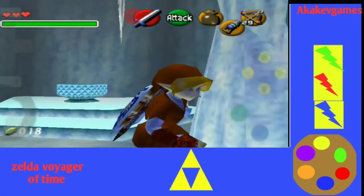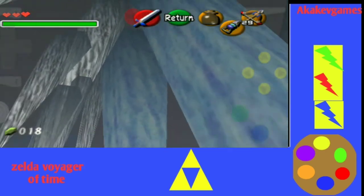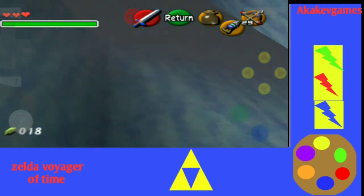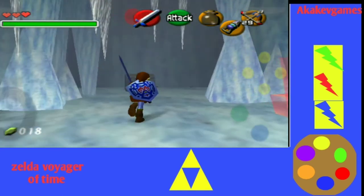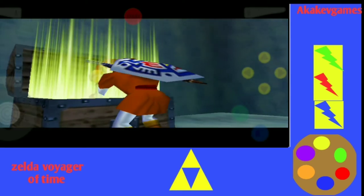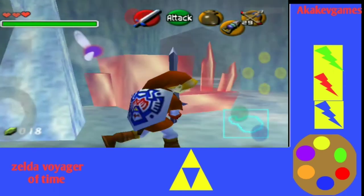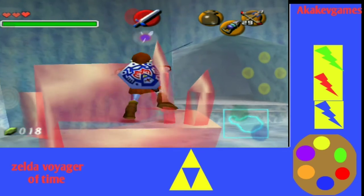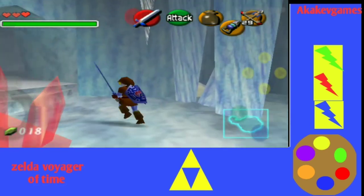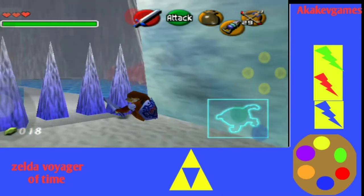I remember this is where you get the blue fire. Oh, there's like a hidden switch. It's not hard-cutting, okay. That should be a map, right? Okay, good. What's going on here? Yeah, let's go to the other room. I wonder why there's no blue fire. That's crazy.